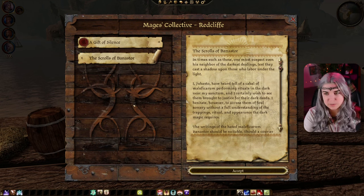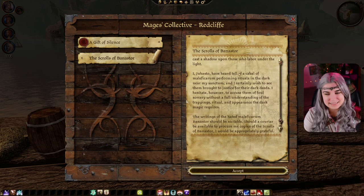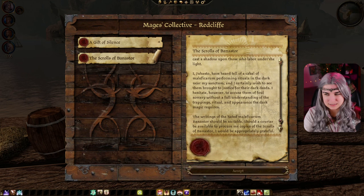In times such as these, one must suspect even his neighbor of the darkest dealings, lest they cast a shadow upon those who labor under the light. But I, Jubasto, have heard tell of a cabal of Maleficarum performing rituals in the dark near my sanctum. I certainly wish to see them brought to justice. I hesitate, however, to accuse them without fully understanding the trappings, ritual, and appearance dark magic requires. The writings of the hated Maleficarum Banistor should be suitable — should a courier procure me copies of the scrolls of Banistor, I would be appropriately grateful. That's an interesting way to get those scrolls yourself, isn't it? I don't know if I should accept this.